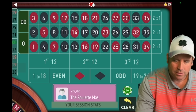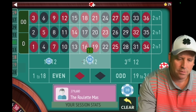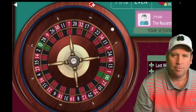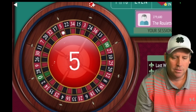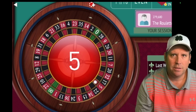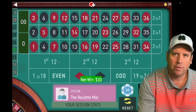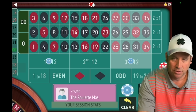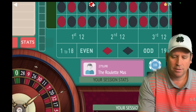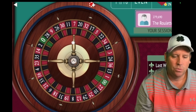We're going to start with a $10 bet on first and second 12, and let's spin. That's a win. So with this system, you stay the same if you win, except we're going to move it to first and third now. So the first bet was on first and second, now we're moving to first and third. The bet's staying the same because we won.